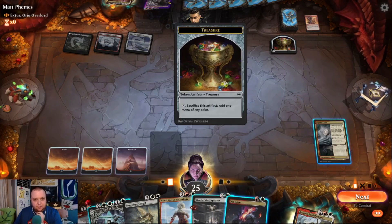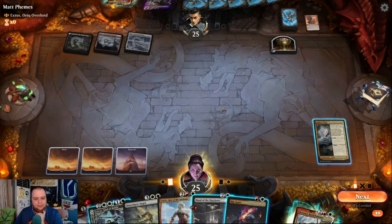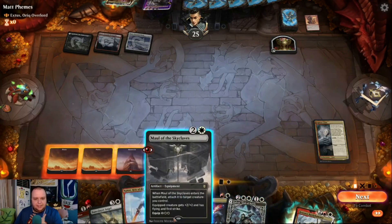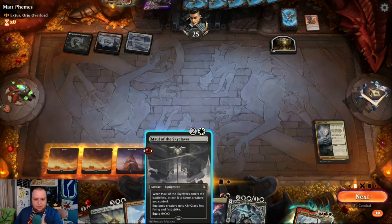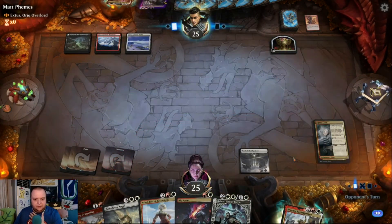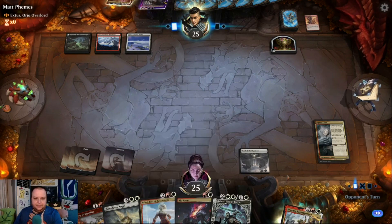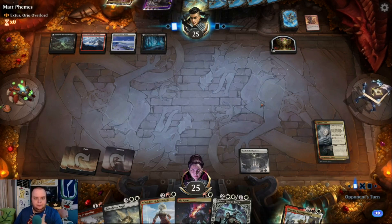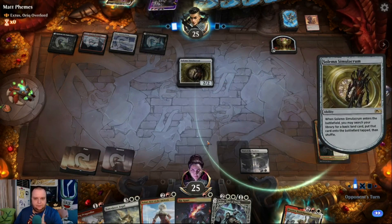Do we blow this up? We may want to save removal for later. The +0 toughness kind of gets it out of the way. I think we're going to play down the Sword — if we get to Bruenor, we can equip it for free. Maul could also work since it equips itself for free normally, and we can also Nahiri plus-one and attach that. They're probably gearing up for Awaken the Blood Avatar.